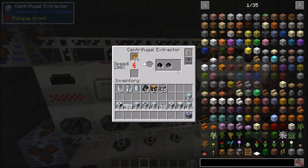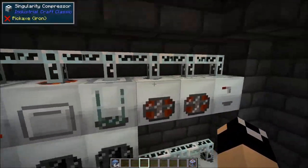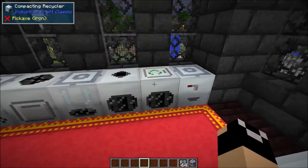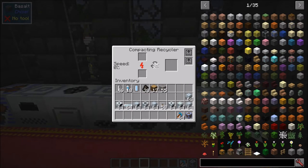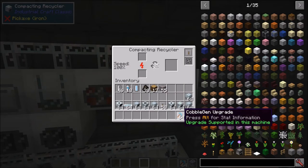Next we have the singularity compressor — just an upgraded compressor. It has a pressure bar instead of a heat bar, but it works the same way: a redstone signal pressurizes it. I have one fully pressurized here, and throwing in ice makes packed ice very quickly. Next up is the compacting recycler — straightforward, just like the standard recycler. You throw items in one side and they come out the other, and it has a speed percentage that increases with redstone. If I throw in 64 cobble gen upgrades, you can see it runs extremely fast.